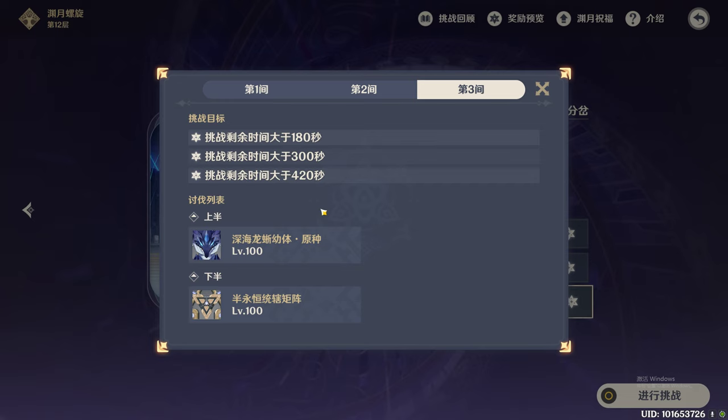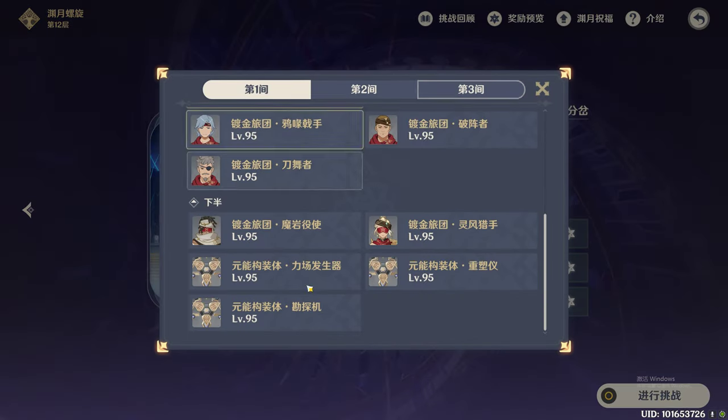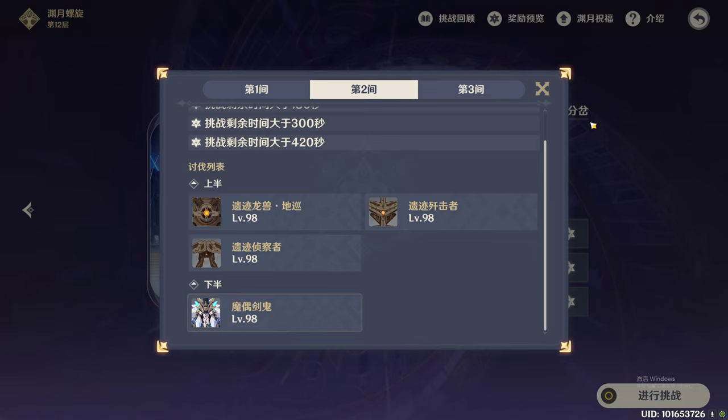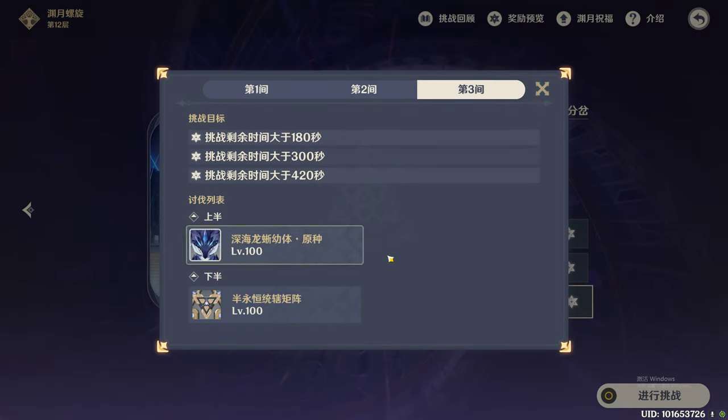Third chamber first half is quite low DPS requirement, but for the second half DPS requirement is really really high, so probably use Kazuha for the bottom half. It's really easy for the first floor. Just bring lots of DPS for the second half and you can score full stars. Okay, thank you for watching, this is all I've got for today.